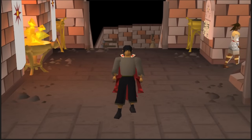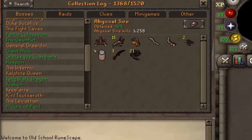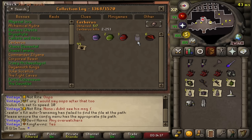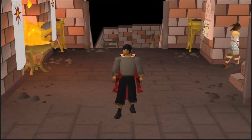This is my endgame Iron Man with one goal: to complete every single boss log on the collection log, including every single pet, jar, and miscellaneous item that I don't currently have. Welcome to Iron Man Completion.